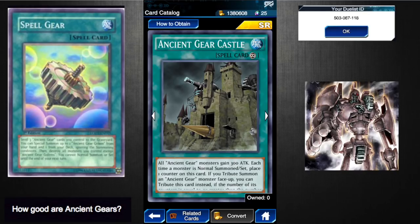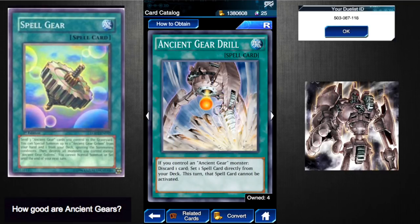Ancient Gear Castle easily lets you tribute for Golem, Beast, or Engineer. The only real cons are that it takes up a back row slot — though back row removal isn't that big a thing right now — and we only really get two copies: one from leveling up Crowler and the other from the Middle Age Mechs skill. Two is a good number for balance. I personally would say all Ancient Gear decks are going to run this.